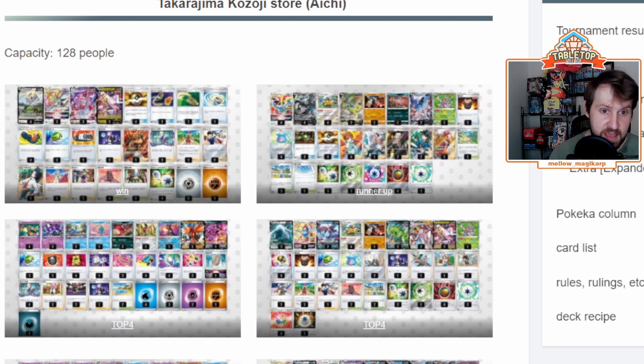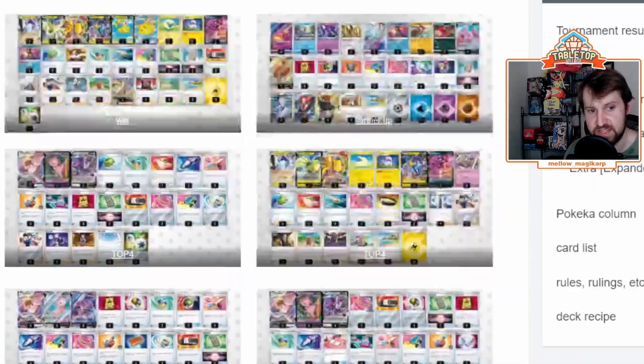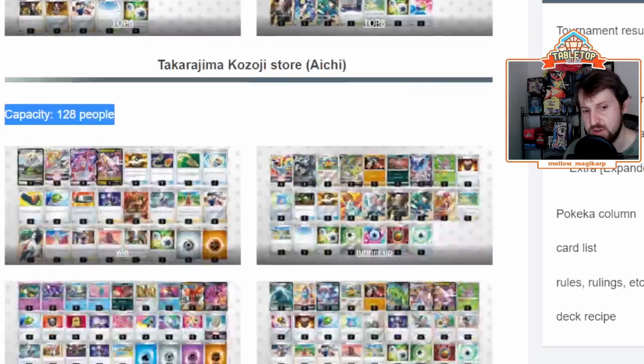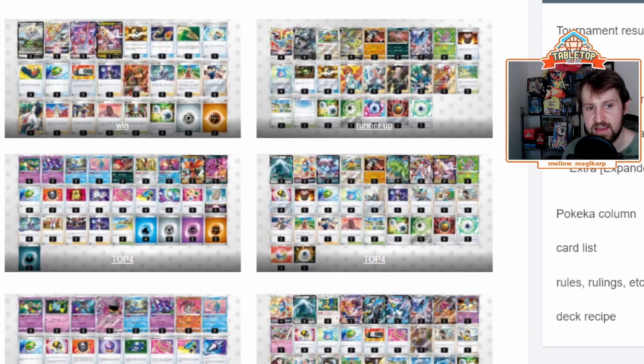On the Pokéca book, we are looking at a city league. A city league is similar to a league cup — 128 people, best-of-one format. The reason I want to look at this one is: a) this is a massive number. If you go through the rest of them, you know you have 32 and 64 — those types of numbers. 128 is a proper-size tournament and we can get really good results from it.